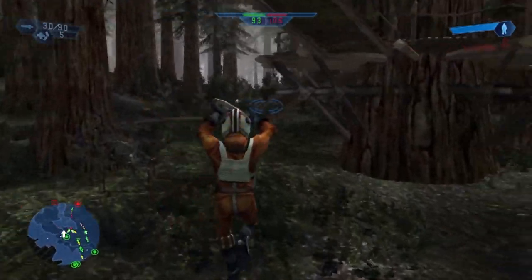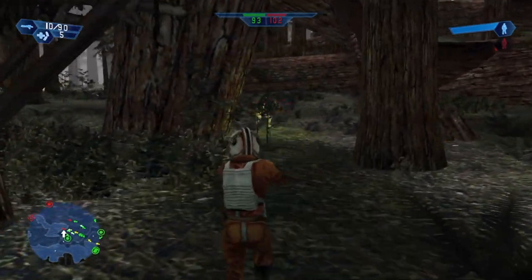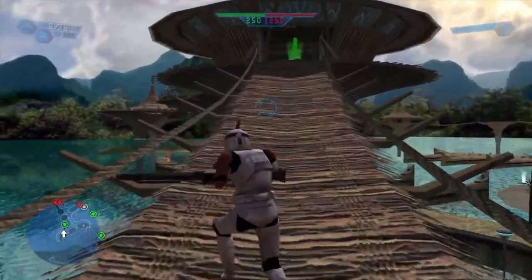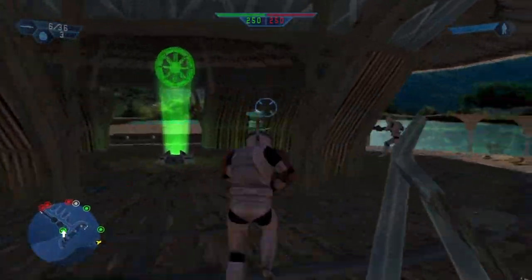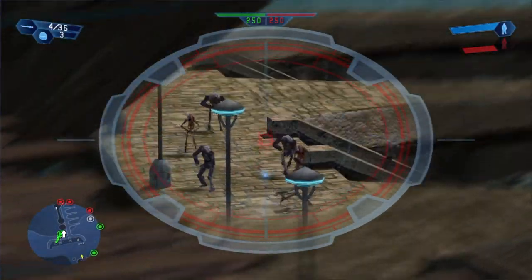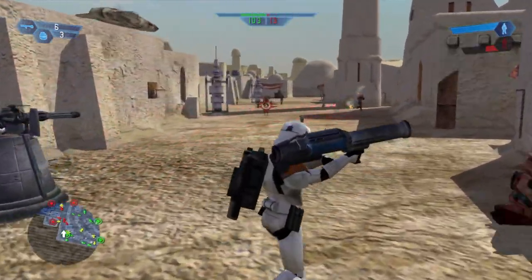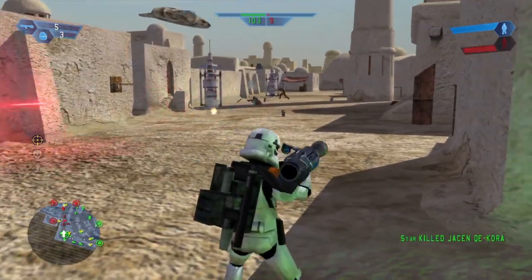Campaign groups several battles together in a set order loosely based on the historical campaign of either the Clone Wars or the Galactic Civil War. Since Revenge of the Sith was still a year away, the Clone Wars campaign ends with the Battle of Kashyyyk. The player starts as either a member of the Separatist army or an Imperial Stormtrooper, and around halfway through, the perspective switches to the Clone Troopers or Rebels so the player can experience the war from both sides.